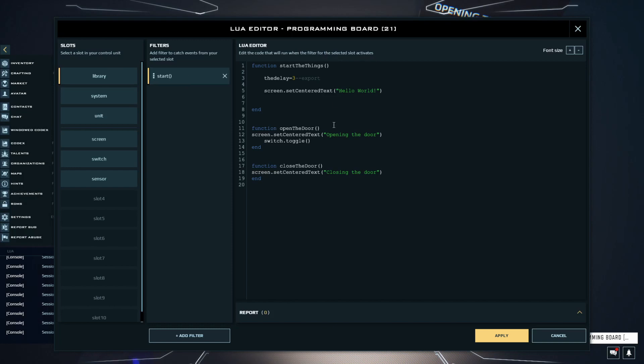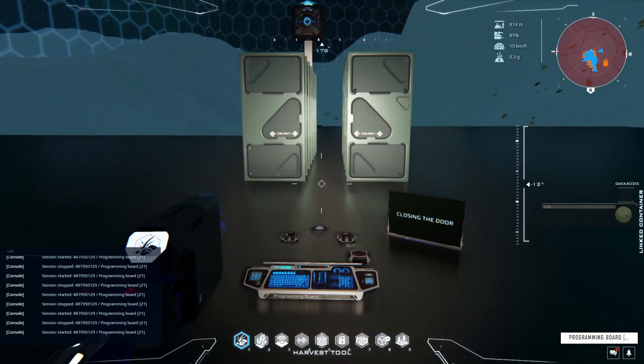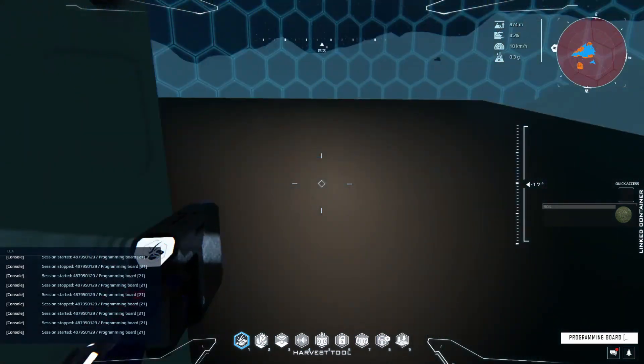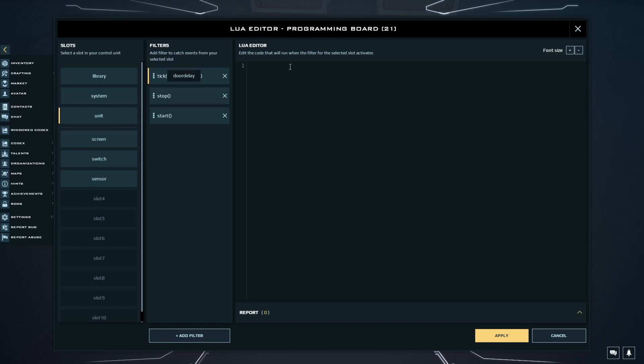Okay, that's great. Now, time to open and close the doors: Switch.activate and Switch.deactivate. Great. Let's add the time delay, which is what we're doing all this for. In order to do this, we will need to add the timer: Unit.setTimer doorDelay, and set it to 3 seconds. Now, go to the unit and add a tick filter called DoorDelay. All we need to do now is move the Switch.deactivate command from the library to the tick timer, and then deactivate the timer once it runs once.